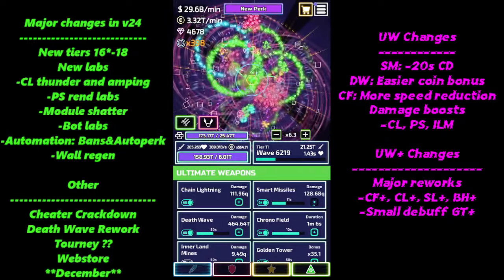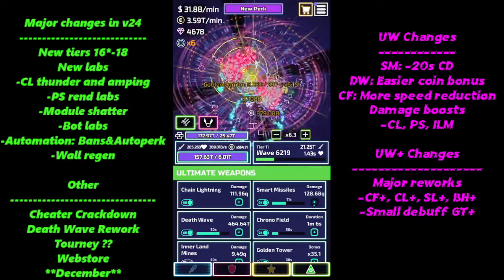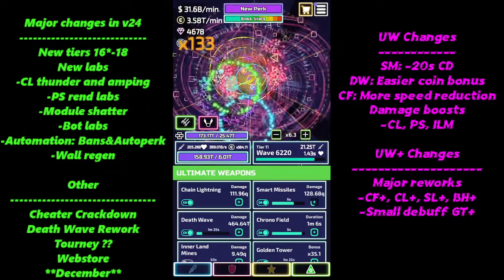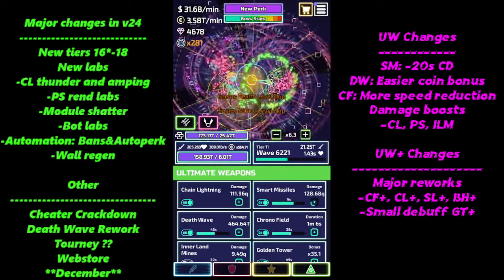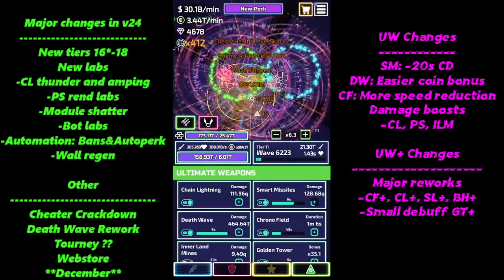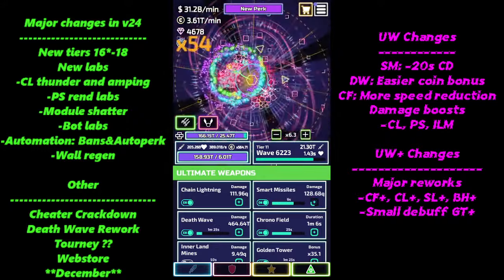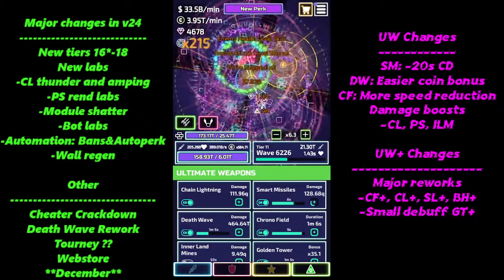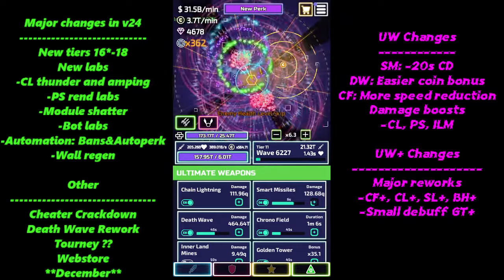One of the big changes everyone's excited about is smart missiles — we now have the ability to get the cooldown down to 20 seconds, which is absolutely mental. It's a great change that allows much more consistency with smart missiles so they can do their job, which is usually boss killing and taking out tanks and elites.